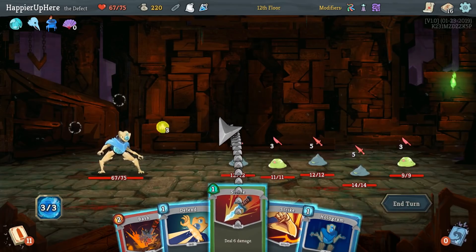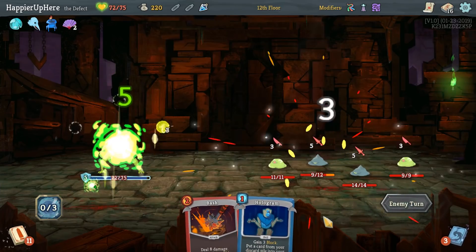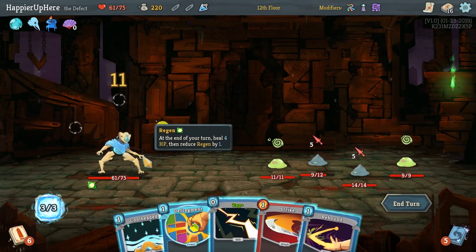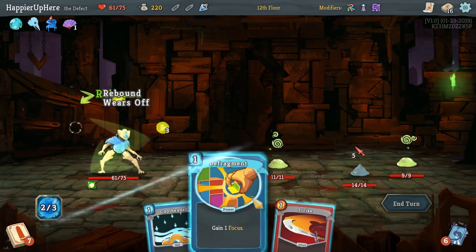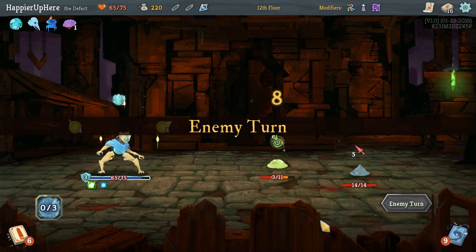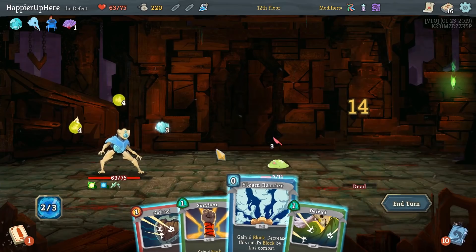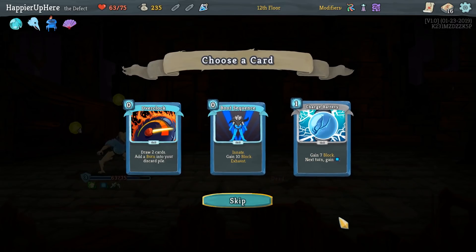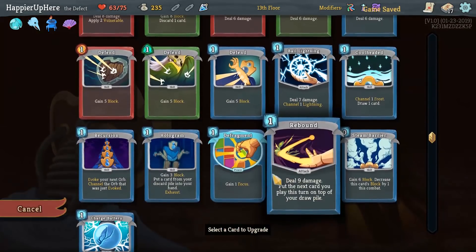We might take some damage here. Let's drink the Regen Potion and then Defend. We're not weakened yet — good. We can rebound the Zap, kill you, and Defragment. Get it back with Cool Headed and one more Zap. Ball of Lightning — that's enough. Wasted the Regen Potion a little bit there but that's fine. Boot Sequence would give us some first-turn defense but I think we'll go with Charge Battery — extra energy would be nice. Upgrade Defragment next.